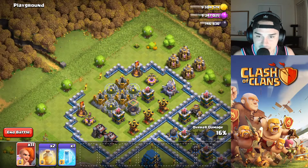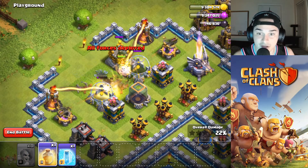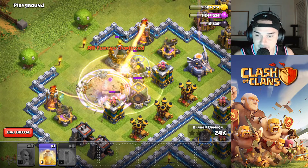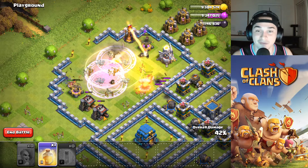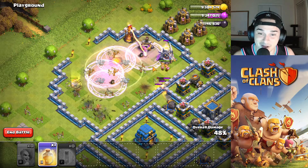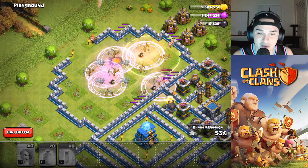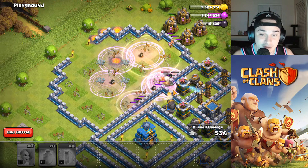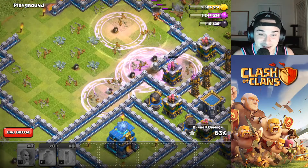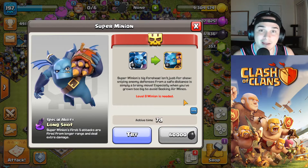It takes up 20 army camp space, which is a lot for most town halls besides 13. I don't think they're useful if you just have 12 of them straight up — it's not going to do much. But maybe one to help a queen walk in certain situations could work to funnel a queen walk, and if it dies in the perfect spot it could drop a Rage for your queen charge. Look at all those Rage Spells — it's hilarious. I don't think they're the best, but they could be viable sometimes.